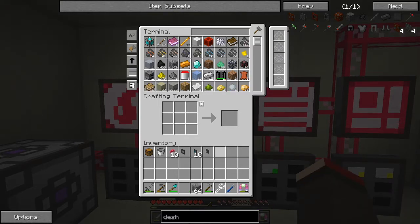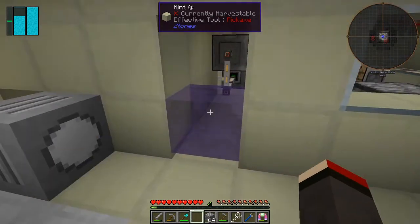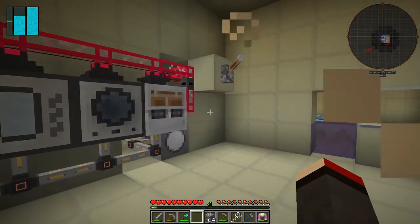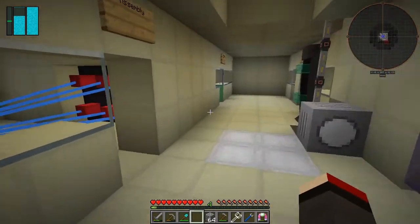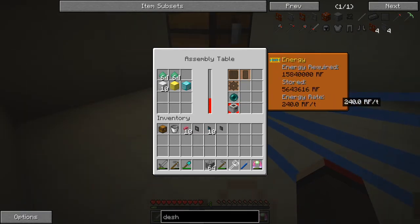I'll leave that there for the time being. Next thing - I was doing a lot of mining to get a block of diamonds to mill the quarry, so let's get on with the quarry. I need to be in the assembly room. If I put this block of diamonds in now I should be able to choose a quarry and turn this off. The quarry requires 15 million RF, so let that get on with that.